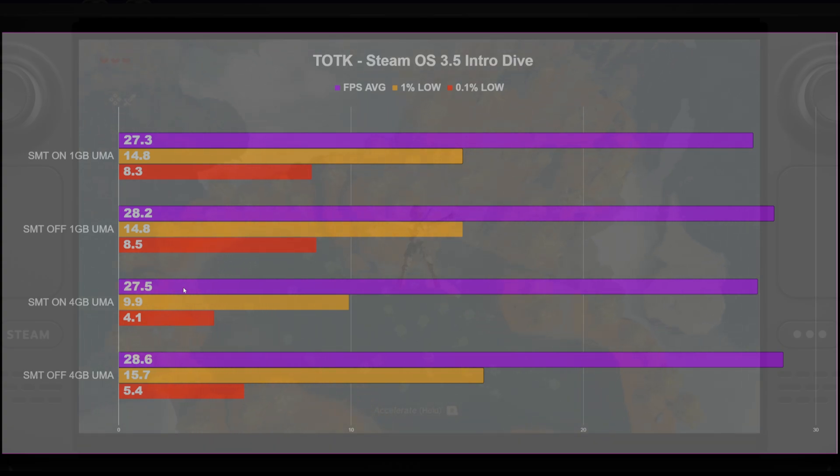I went back and did the intro dive as well — the title cut sequence where you don't have control until the very end. I just let it play through at its normal speed as an easy repeatable benchmark. I tested 1GB UMA frame buffer size versus 4GB UMA frame buffer size with SMT on and SMT off. For 1GB, SMT on versus SMT off didn't make much of a difference — margin of error. For 4GB, the first SMT-on run did worse in the 1% and 0.1% lows. With SMT off at 4GB, it performed close to the 1GB results. I believe this was just a one-off.